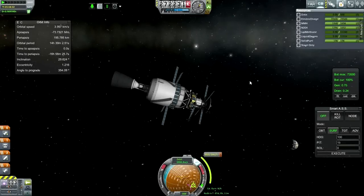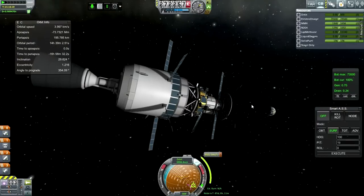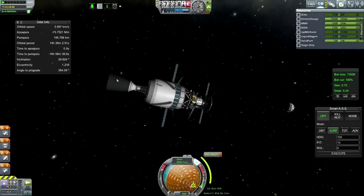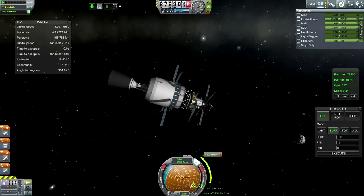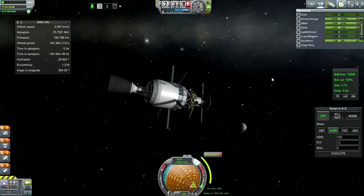Hello everyone, and welcome back to my Realism Overhaul series in Kerbal Space Program 0.24.2. In this episode, I hope to get my little general-purpose lander over to Phobos, the closest moon to Mars, and also its largest moon - though saying it's large is a bit of a stretch. It's a tiny little potato. We've got the third stage hanging out with the lander because it's replete with solar panels, and we need that because we don't have very good solar panels otherwise and we'll probably drain out of electric charge.